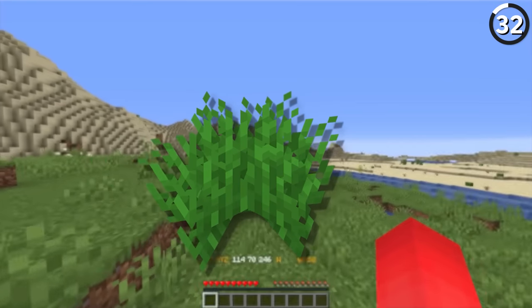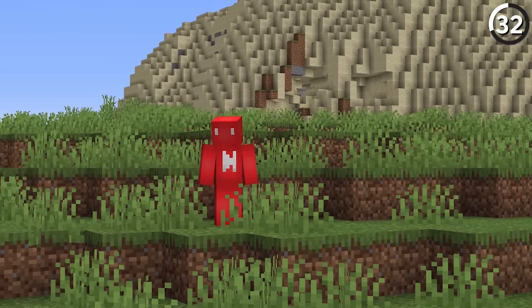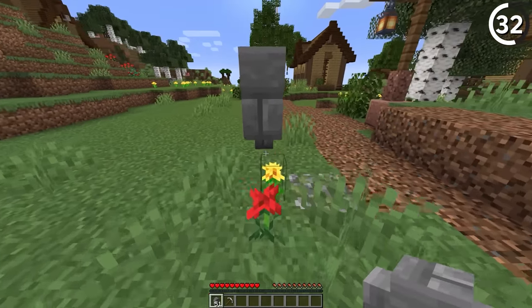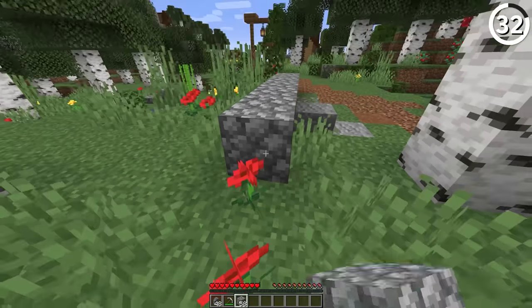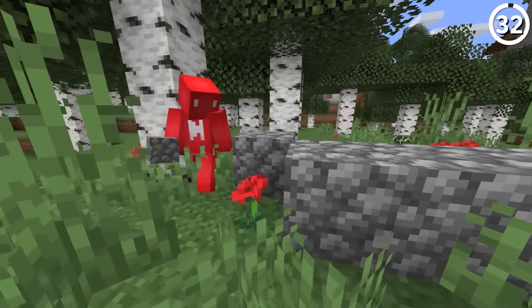Plains biomes make for great locations for building — you get lush grass, flat surfaces, and a nice atmosphere for your base. But there's one problem point you're sure to notice. Say you're placing blocks as a foundation for your new house, laying them out in a row, only to have your flow interrupted by a measly flower. Tulips, unlike the neighboring grass, have their own persistent hitbox, meaning we can't just place our blocks as we please. Most of the time they're just a roadblock to your building flow.